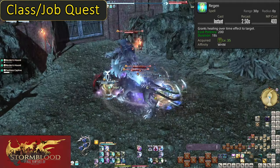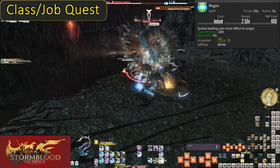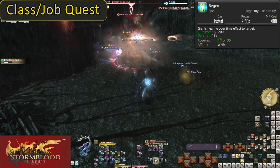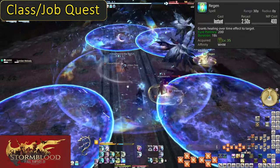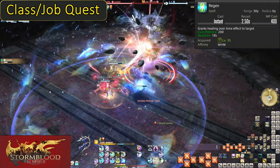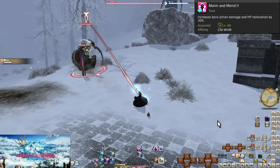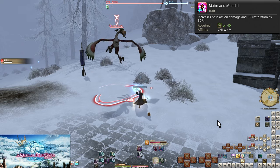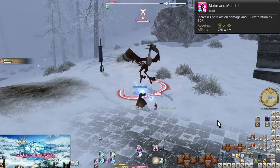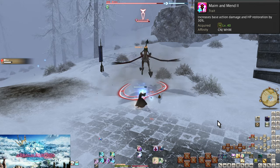Get used to feeling out fight pacing. If there is no damage coming out for the next 20 seconds but you need to heal a DPS player, you can put Regen on them and ignore them until the next bit of damage — it will heal them up well ahead of it. Patience is a virtue with Regen; just make sure the next raid-wide is a bit further away. Level 40: Maim and Mend 2. Same as at level 20, all healing and damage you do is increased, now bumped up to 30%. This is enough that you might notice this time.